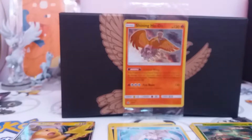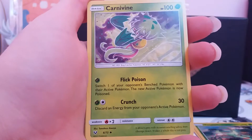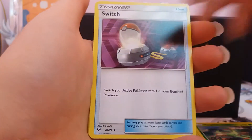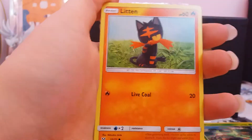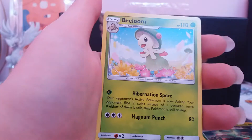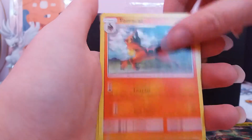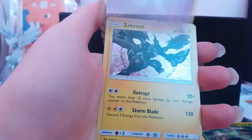As far as I'm aware, I didn't hear there are any bad GXs — I'm just going to have to wait and see. Water Energy, Carnivine, Switch, Croconaw, Litten, Larvitar, Breloom, Torracat, Reverse Gullet, and Holographic Zekrom.